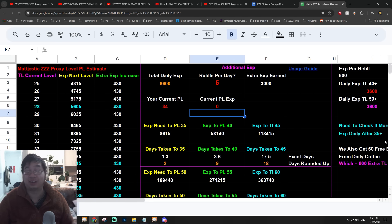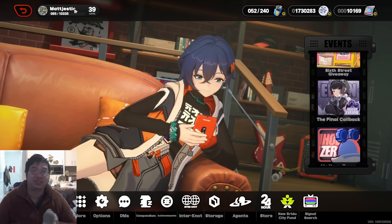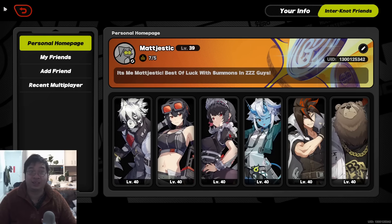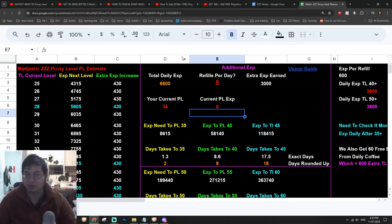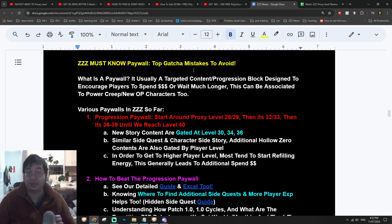Welcome everyone! Today I have a special progression guide for Zenless Zone Zero. Looking behind me, we're back to our Excel for the data and information. You can see I'm currently level 39 and about to get to level 40 very soon. This video's first part will focus on how to get to level 40 and level 45 very fast in the game without spending any money, and I have prepared a variety of written guides and notes for you guys.